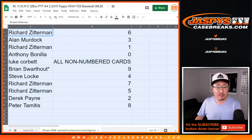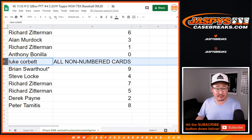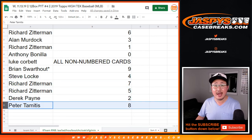So there you go. Richard with six. Alan with three. Richard with one. Anthony with zero — you get any and all redemptions, including one-of-one redemptions for just those teams in that tab right there. Luke, you get all the non-numbered cards for those teams. Nice. Brian, Last Spot Mojo, nine. Steve Locke, four. Richard Z, seven and five. Derek with two. And Peter with eight.